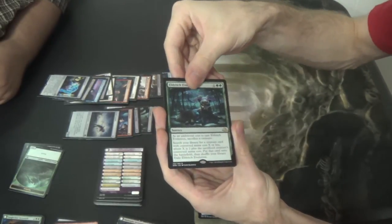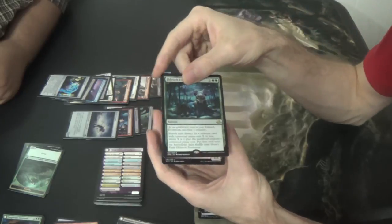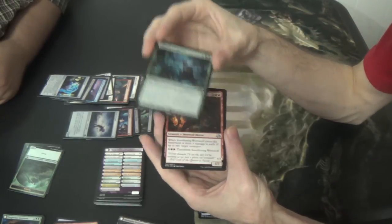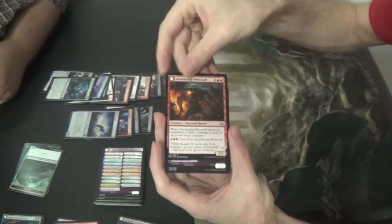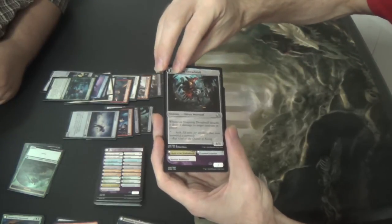I feel dumb for it taking that long — it's not like I haven't tried brewing with this card a lot. And then Smoldering Werewolf, AKA the Ugly Werewolf — ugly fire-breathing werewolf.